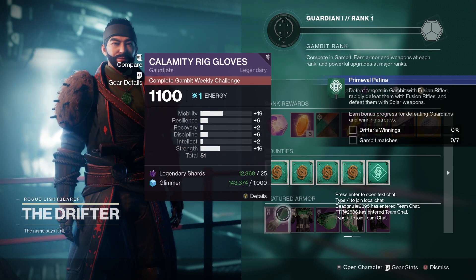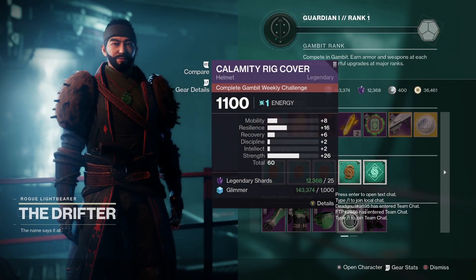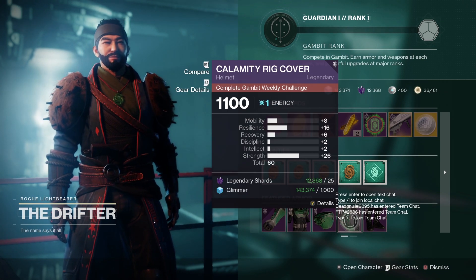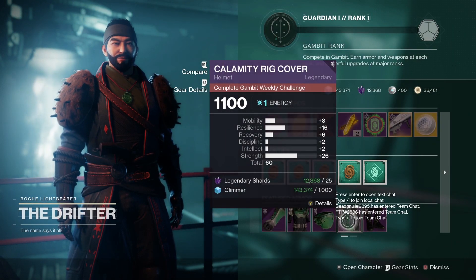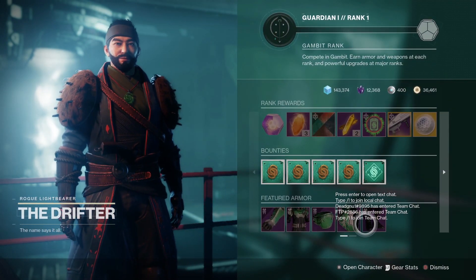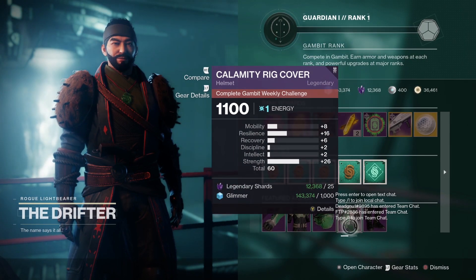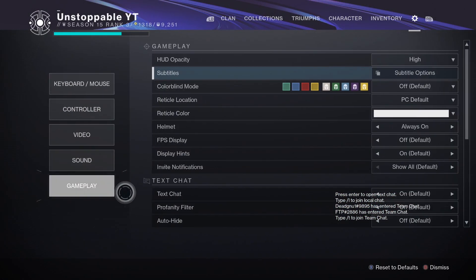For the Warlock at the Drifter: the gauntlets aren't too bad — Strength, Mobility. Chest armor — there we go! Helmet for the Warlock: 26 Strength and 16 Resilience. Really good for a Strength build, so definitely pick that up. That's probably the only piece you want on your Warlock this week. It also has a total of 60 stats, which is really good. That is definitely the best piece we've seen this week. Now I'm going to swap over to my Titan.